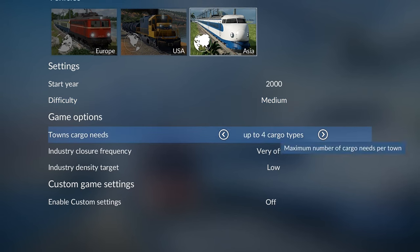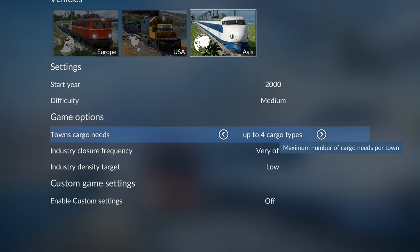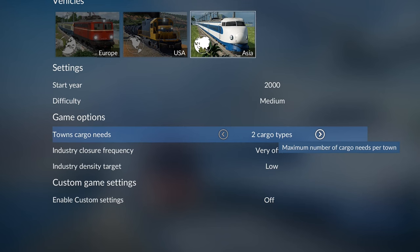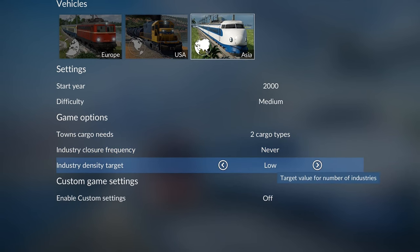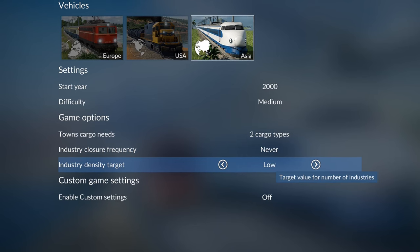Next is towns cargo needs — you can choose basically how many products you need to deliver to each city. I'd recommend going to two if you're starting out because it is very easy, and this can be changed later on in the game. The industry closure frequency — if you're new I'd recommend turning this off, as it just adds an extra layer of difficulty which you don't need to start out with.